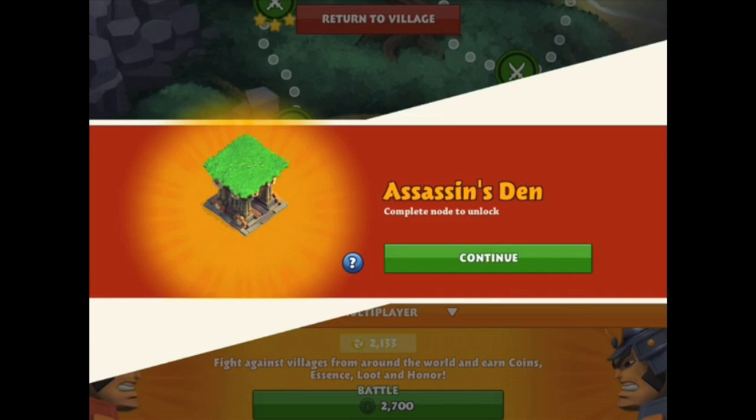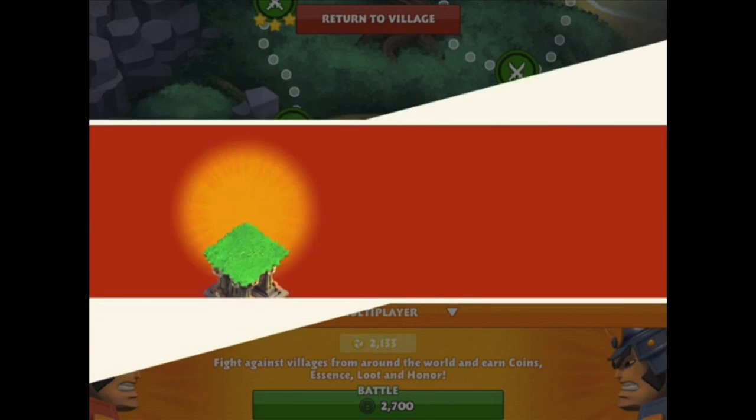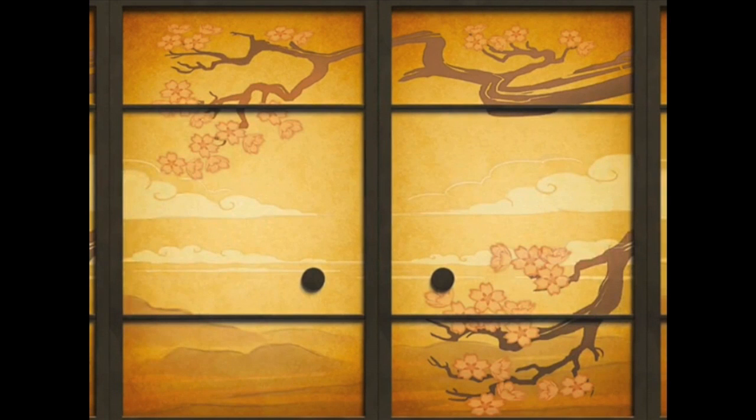It shows you where it is on the map. I believe it's pretty early on since the loot you get is only 25,000, so once it comes out if you've been playing for a little while you should be able to get it. It looks really cool — there are some stats on it, but we're going to jump into some gameplay footage so you can see it in action.